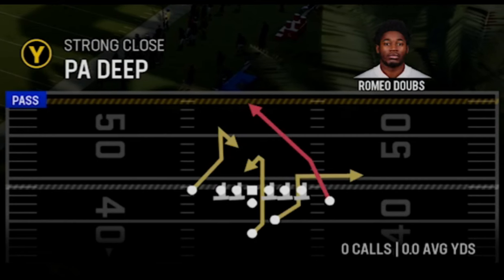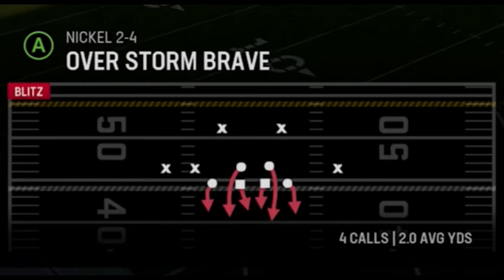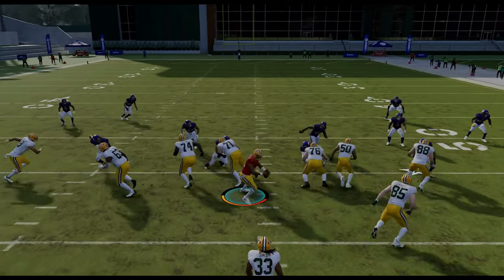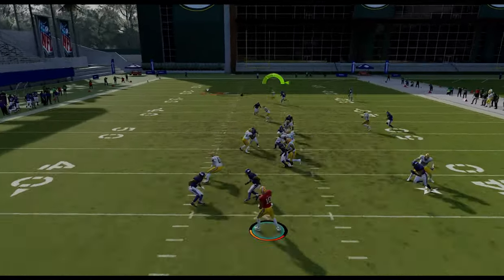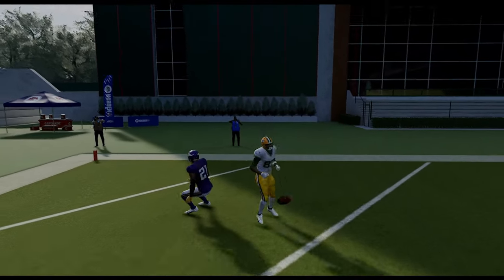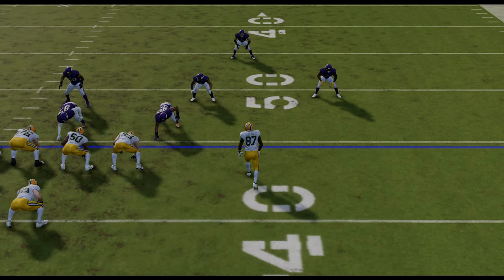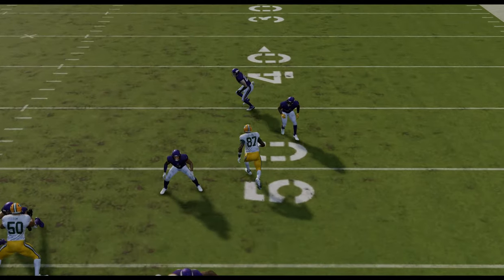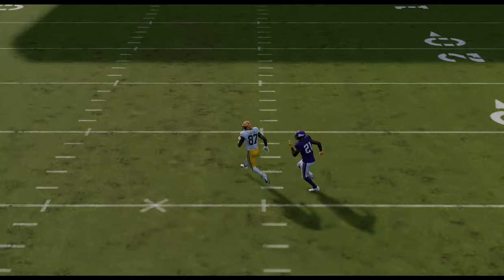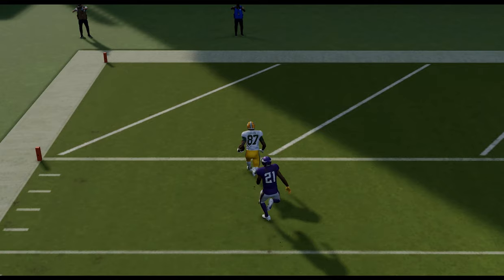I'm also going to use this route to show you guys some man beaters, because this is a very good man-beating route as well. Starting with the Overstorm Brave — we're back to no-adjustments territory. You just hike the ball and the B receiver should have enough space to create an easy catch for a one-play touchdown with no adjustments at all. The tight end is already blocking to pick up the blitz. The formation has a lot to do with why it works — the tight formation means the cornerback can't man-align properly and is always giving up inside leverage. The second he turns that corner and takes that route off, there's just no way the cornerback can keep up because he's basically trailing the entire way.